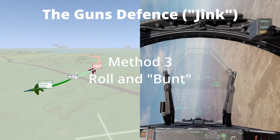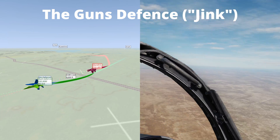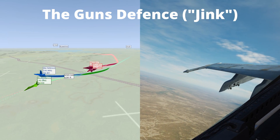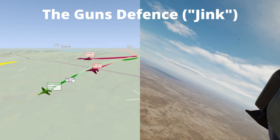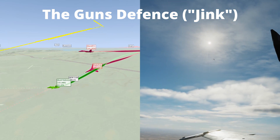Method 3: Roll and bunt — roll to place your inside wing on the target and immediately push forward on the stick. This method is unique in that the attacker may be fooled into pitching nose up as you are rolling to place your lift vector upwards.